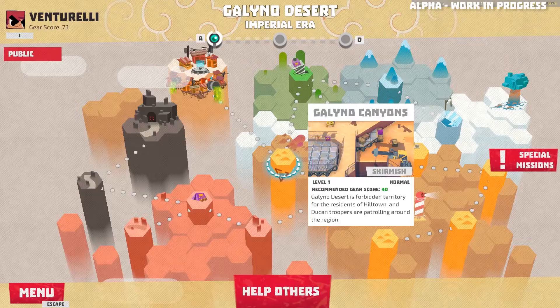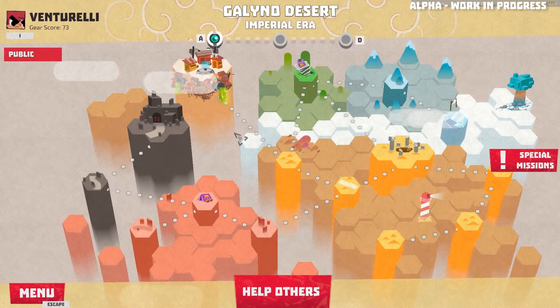In the beta, you will explore the Galeno Canyon's region and the first act of our story. When you're done, you can change the timeline and do harder versions of the same missions in the past.